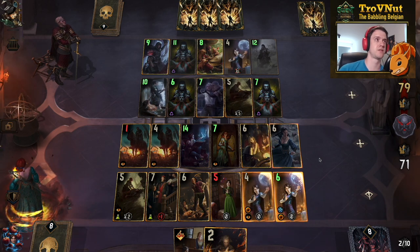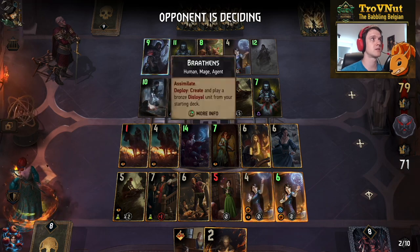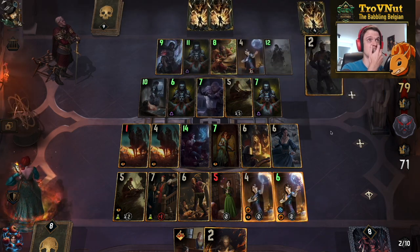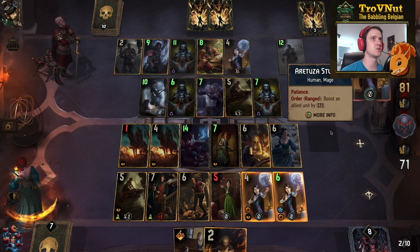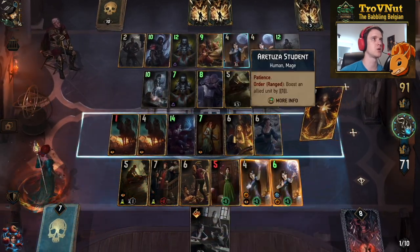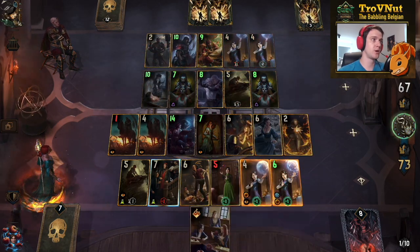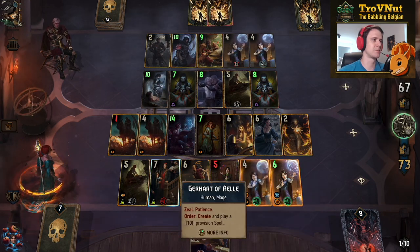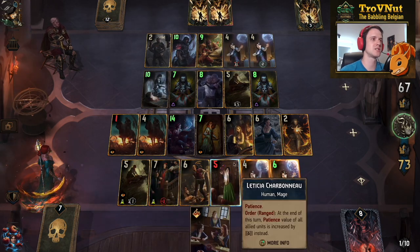We now have double poison on the field — I'm going to have to be careful about that. If that one unit still goes for Assimilate, I have two 12s on that row. That's Meno into Experimental Remedy into another Aretuza Student — that's what I was waiting for. Geralt Igni on that back row. Then I'm going to use Leticia one more time. I can't actually use Gerhardt of L at the moment because his Patience went so high that I can't use his ability. Let's just use Leticia Charbonneau and end the turn.